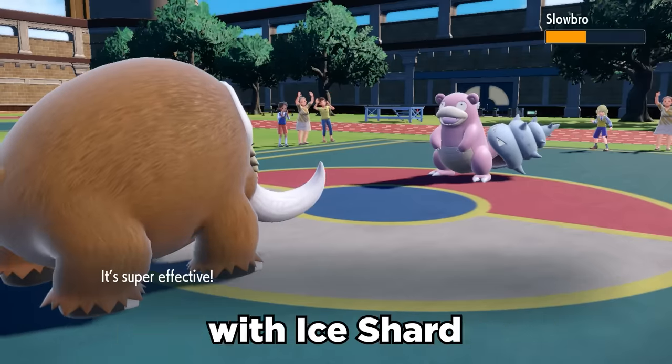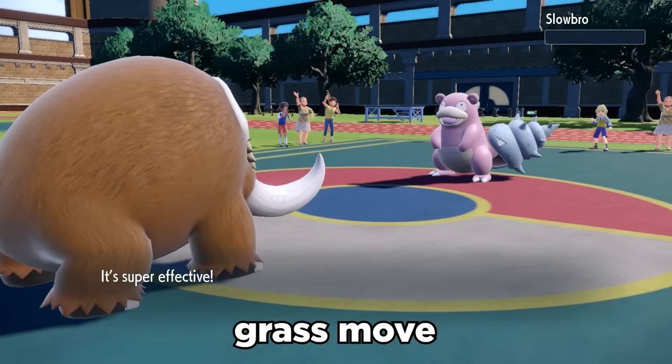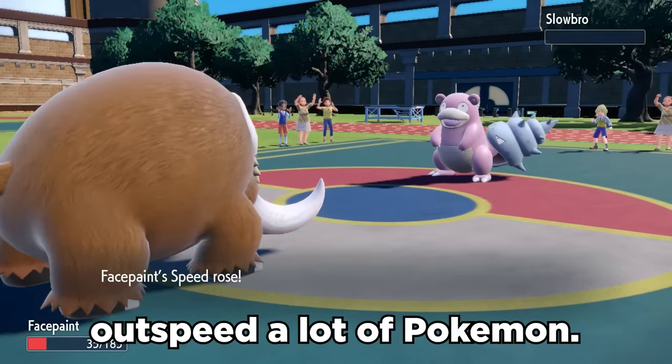It's got nice STAB priority with Ice Shard, and it was also buffed by now getting access to the move Trailblaze, which is a 50 base power grass move that gives you a plus one speed boost and allows you to outspeed a lot of Pokemon.